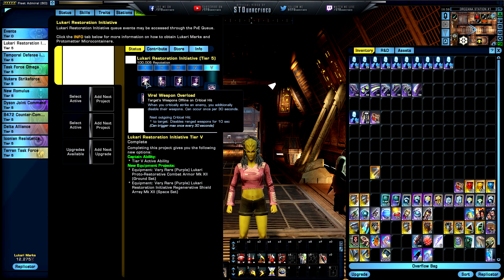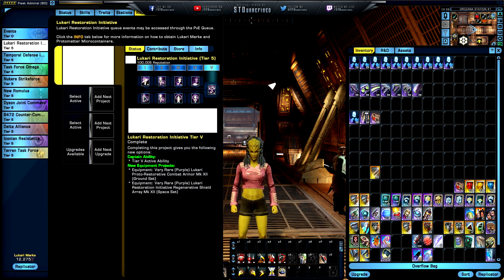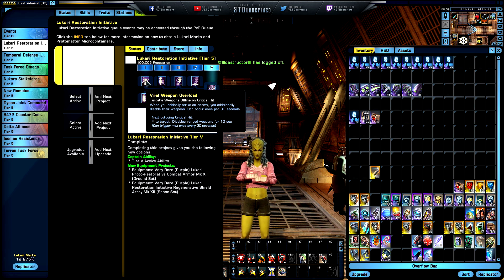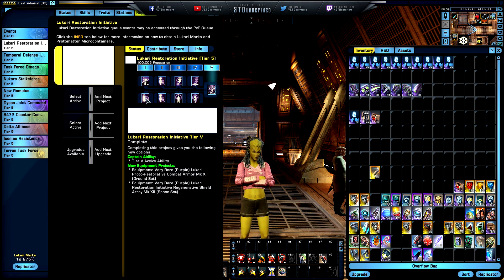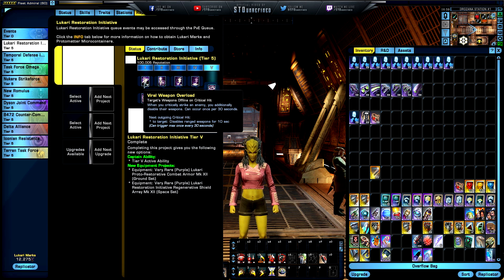When you land a critical strike on an enemy, you additionally disable their weapons — can occur once every 30 seconds. That's really awesome. The second option is Slippery Target: gain immunity to control effects for five seconds when you are the target of a root, hold, disable, or knockback effect — may occur once every 45 seconds. In a long engagement, I'd recommend Viral Weapon Overload, as the enemy's weapons go offline for 10 seconds.